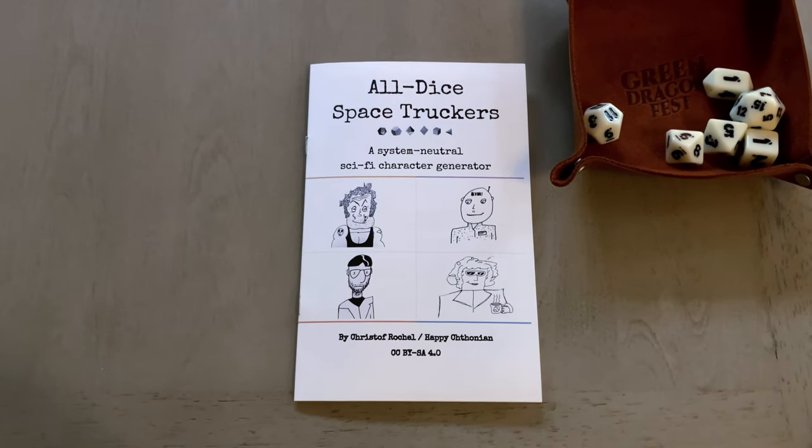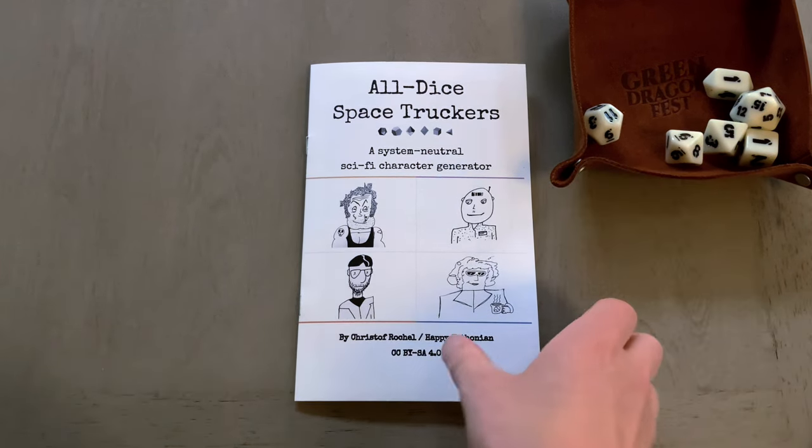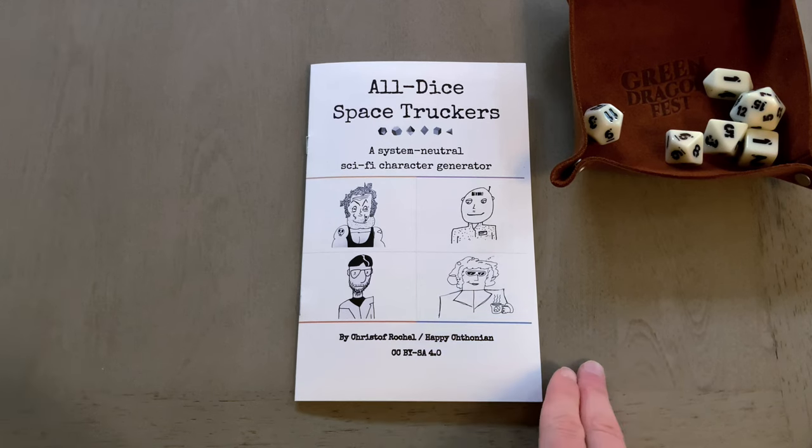Without further ado, for this you're going to need your standard role-playing or adventure game dice — the four, six, eight, ten, twelve, and twenty-sided dice. Got mine arranged here, and we'll make two characters. One will roll the dice one at a time, and one will roll the whole fistful of dice.